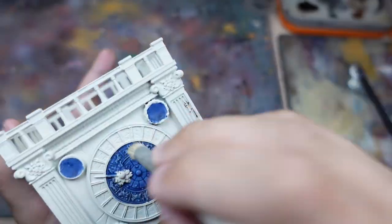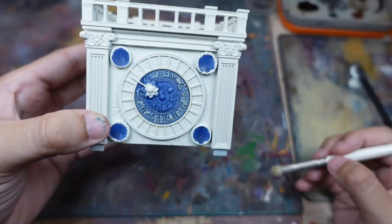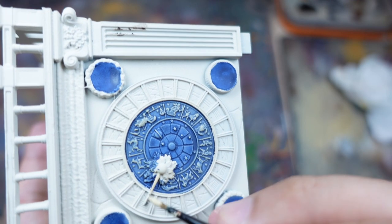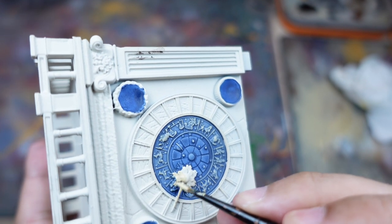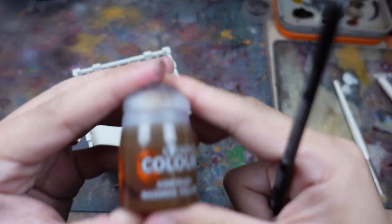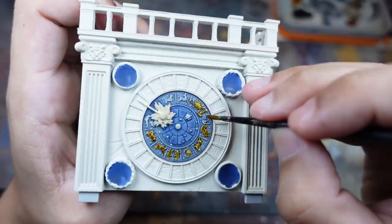Using the same method I also pick out all the details on the clock face which are going to be gold as well. I also paint over the ornate clock hand and other details in Ushabti Bone to provide an even base colour for the next step, which would be to use Nazdreg Yellow to turn all these details into gold.